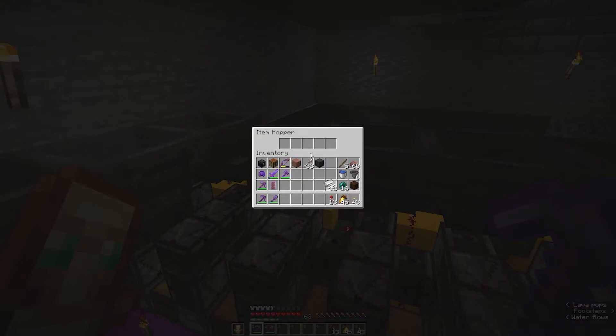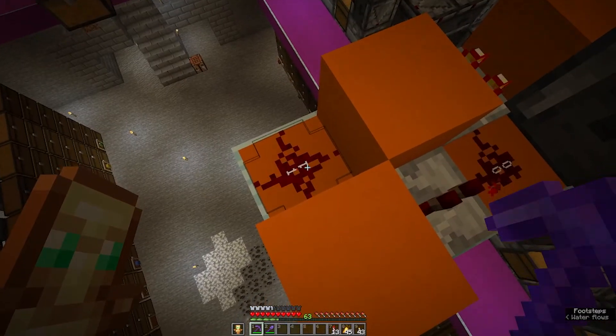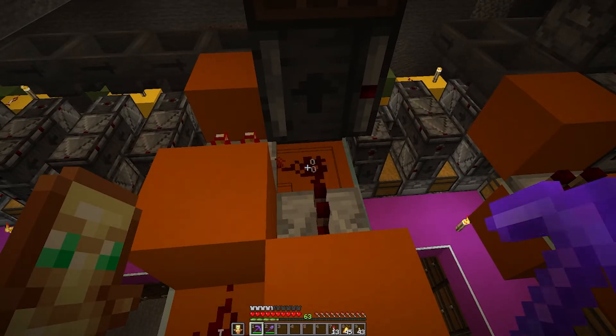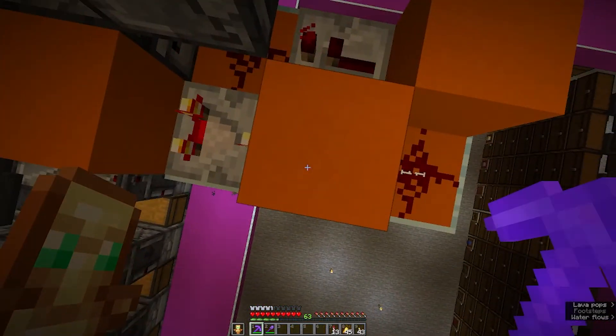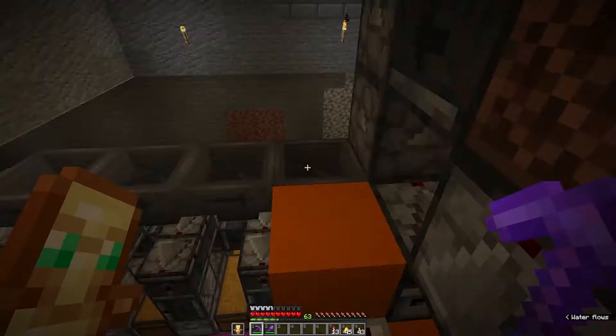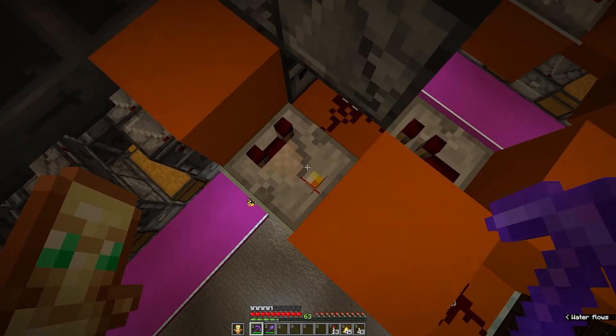So let's look at that one more time. As you can see we have a signal strength of 1 here and a signal strength of 15 over here. Now you may be wondering, why exactly is it flashing? Because if we have a constant stream of items coming through here then this comparator should be constantly lit, right?